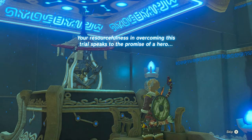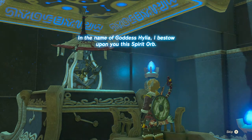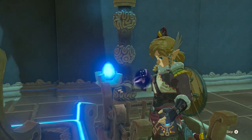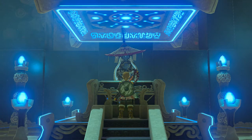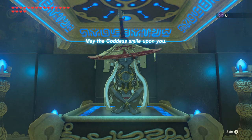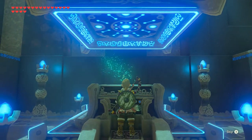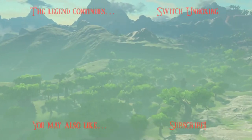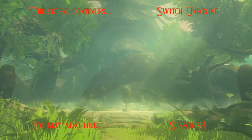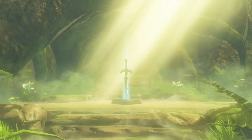The shrine says: 'Your resourcefulness in overcoming this trial speaks to the promise of a hero. In the name of the Goddess Hylia, I bestow upon you this spirit orb.' That was not a difficult shrine — it was really a one-gimmick shrine. Spirit orb: 'A symbol of courage given to those who have overcome the challenges of a shrine. May the Goddess smile upon you.' May the Goddess give me some difficult shrines, and I'll be here to record them for all you viewers of YouTube channel GameBiz. Stay tuned.